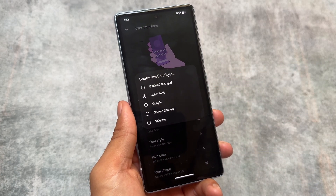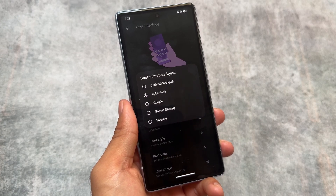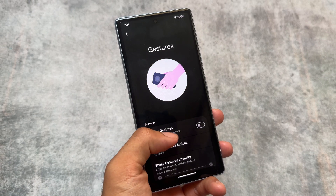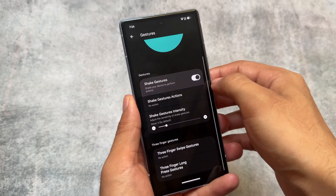The boot animation options I showed at the start of the video include Cyberpunk, which I've applied, but you also have options like Google, Rising OS, and Valorant boot animations to choose from.